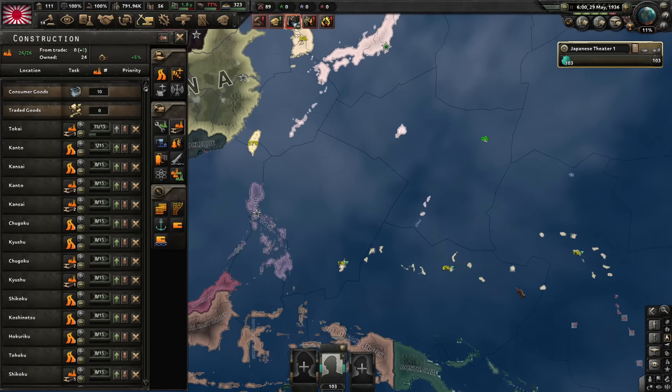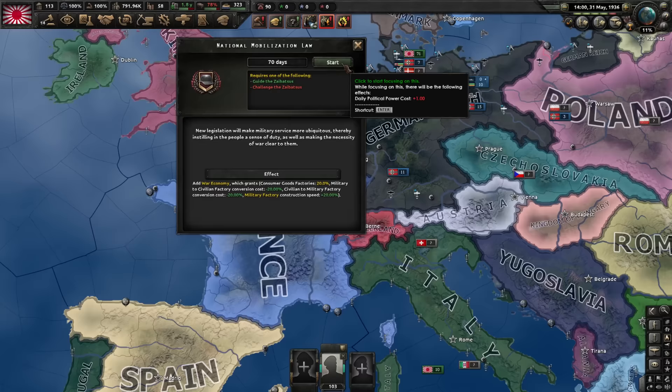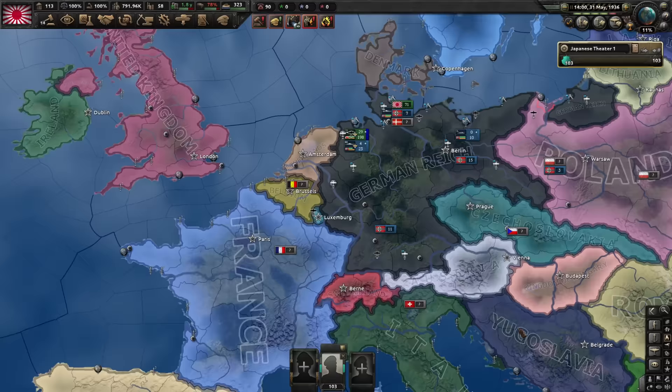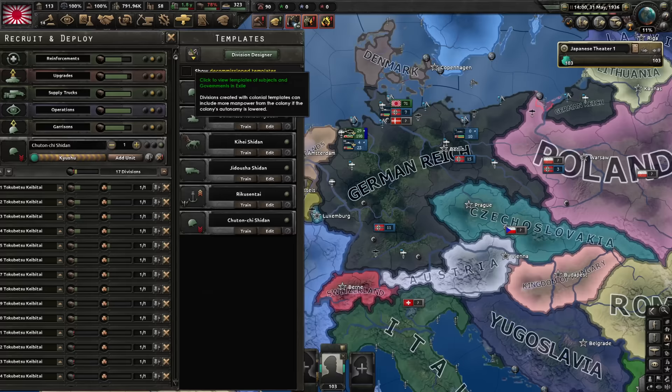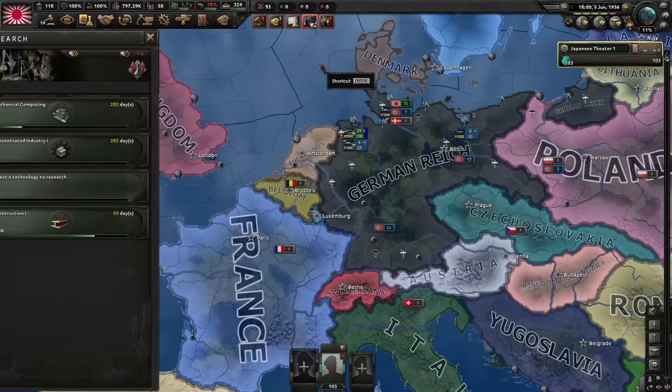We've guided the Zaibatsus. Now, national mobilization law, which will give us war economy pretty early on and for the low price of a focus. How is my war goal? 75 more days. We should be able to deploy the troops but not get them to their destination — most probably not really a problem. They shouldn't get killed in transit. Radio research available.